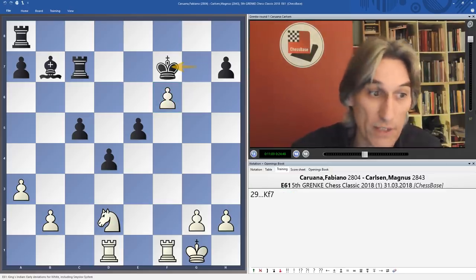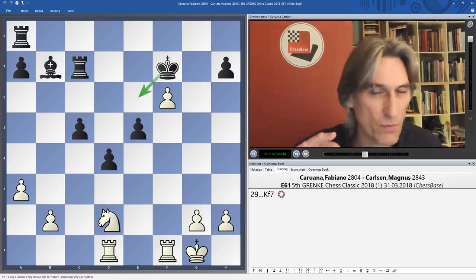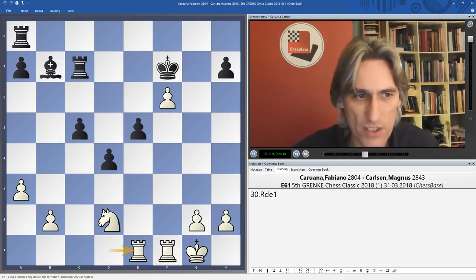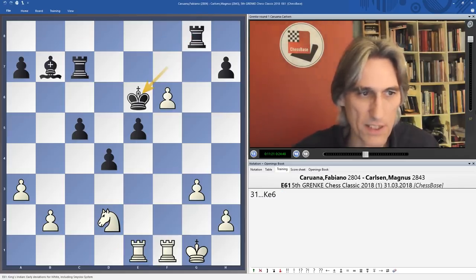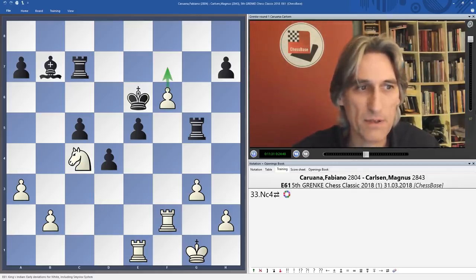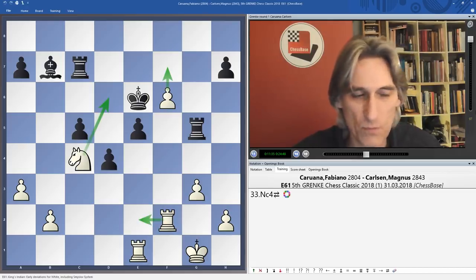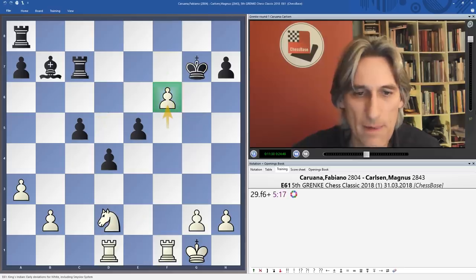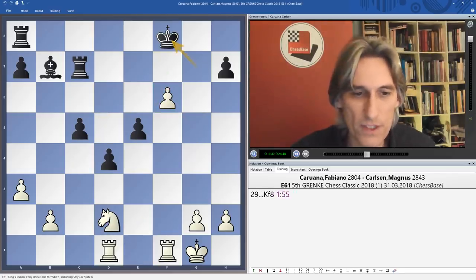F6 check is a bit of a randomizer — king f7 looks a natural move to blockade the pawn and possibly bring the king to e6, but Carlsen's judgment was superb. He appreciated that in that position, for example with king e6, there are lots of chances for White — playing f7, giving it up, throwing in knight d6 check, maybe a rook — so White has counterplay there. He judged it very well and played king f8, which avoids tactics.